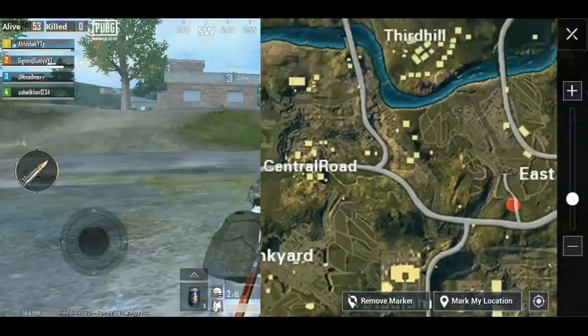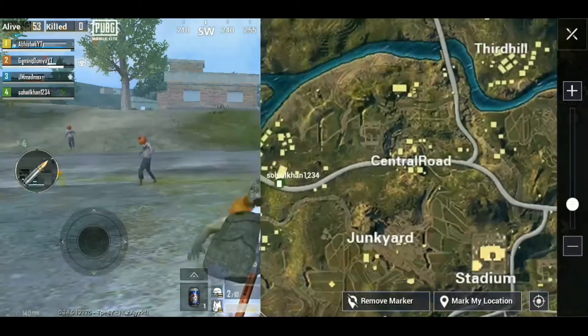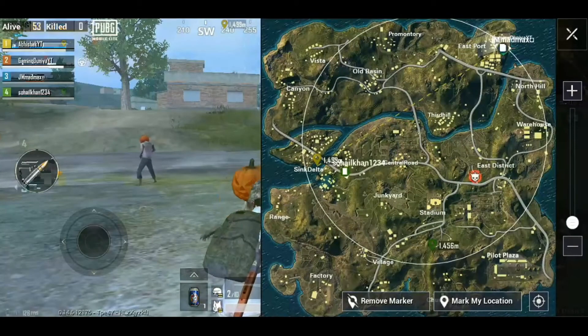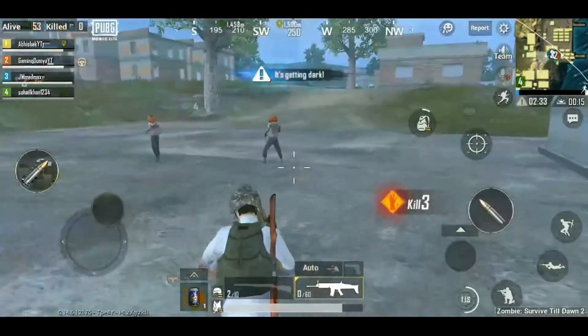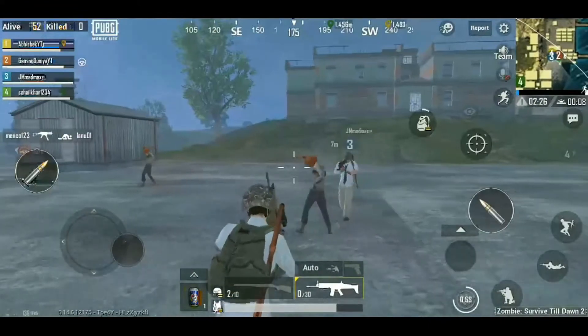Now let's see what we have in the map. As you can see, there are many places that have been added. This map size is a little big. There's another big place. Downtown is here. As you can see, there are many buildings added and many places in the north.